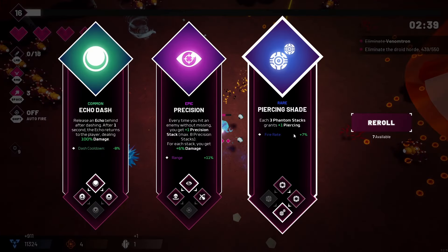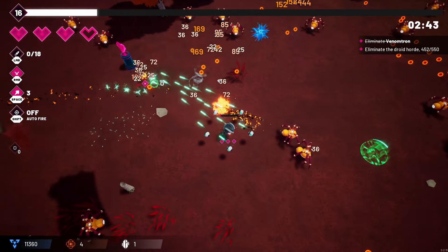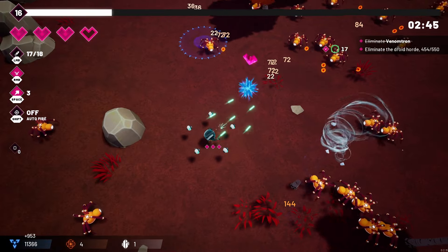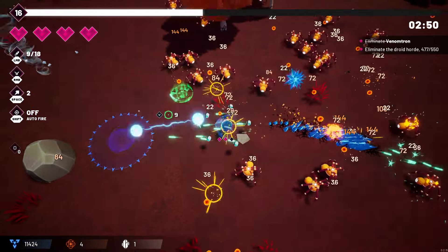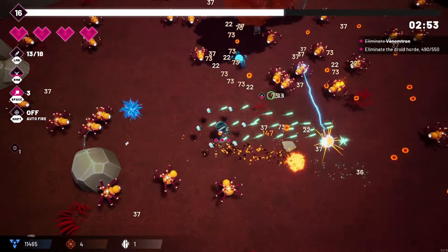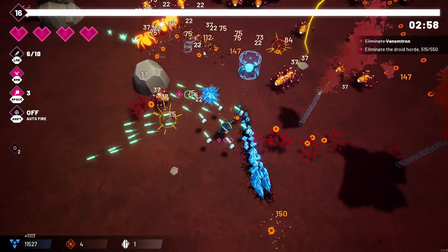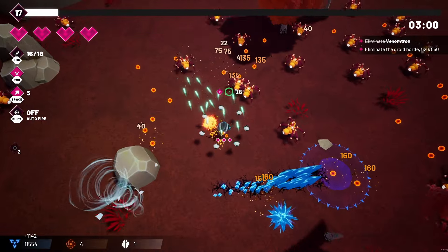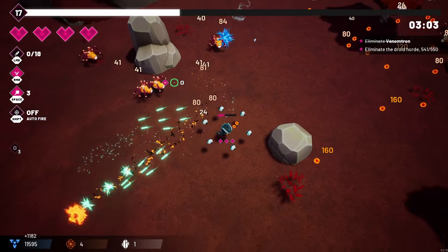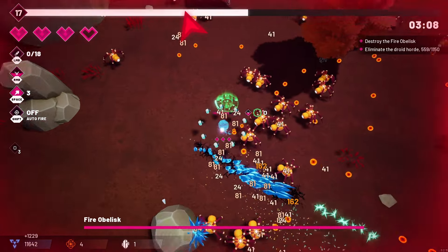Plus one piercing — that's going to be huge. I missed the stack though. As you can see, we destroyed a tower that had a heart on it — we were missing a heart, so we go and pick it up. We get HP that we'd otherwise need to level up eight times or kill a thousand enemies to get, so being able to pick up that extra life is really really nice.